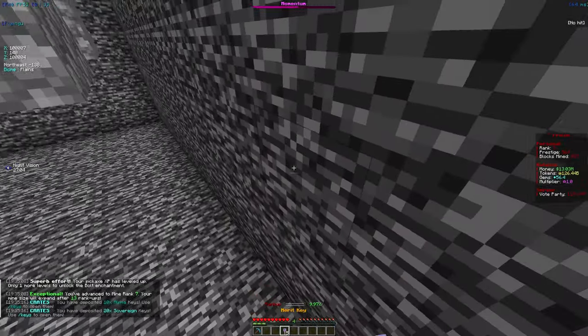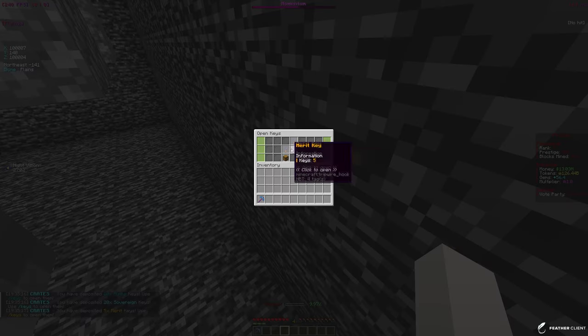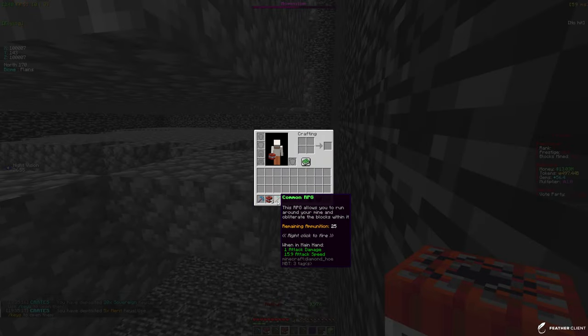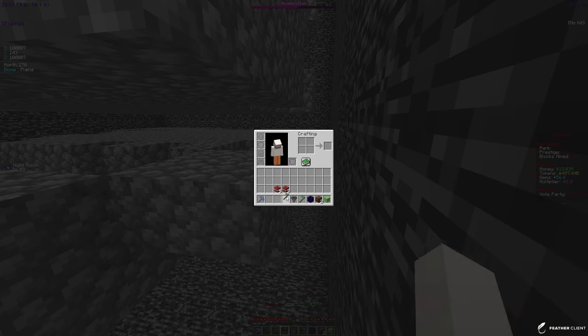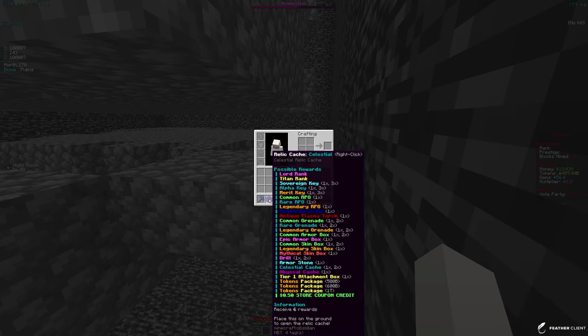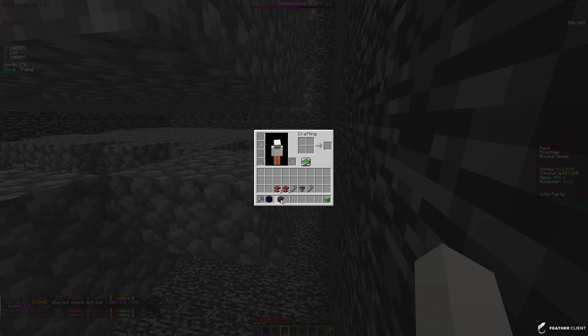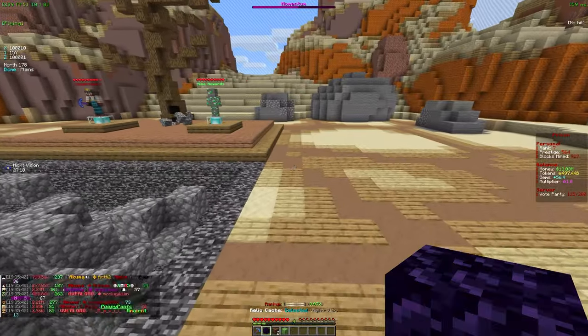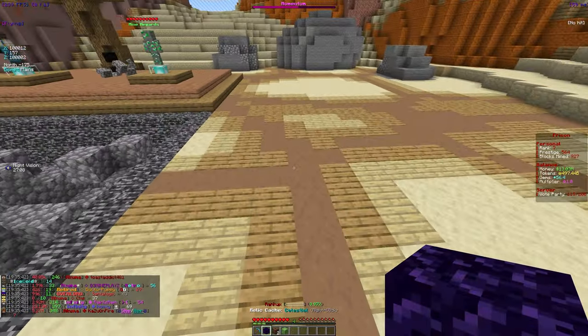I'll go open them — slash crates, we need to redeem them. We have 20 of these and I open all 20, then 10 and 5. We got some common grenades, some RPGs, a drill, RPG, a relic cash, two epic armor pouches, and a mythical skin box.